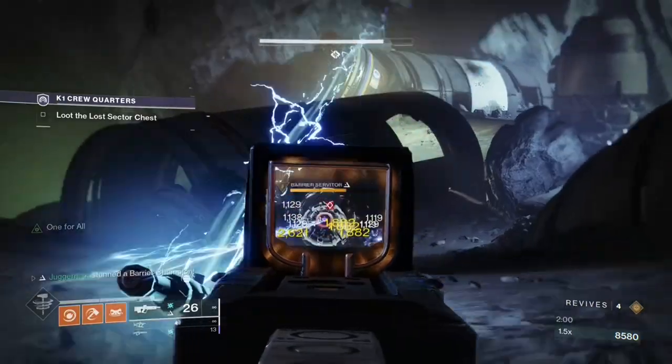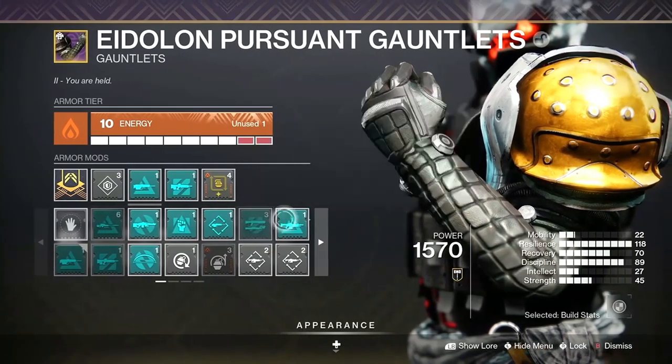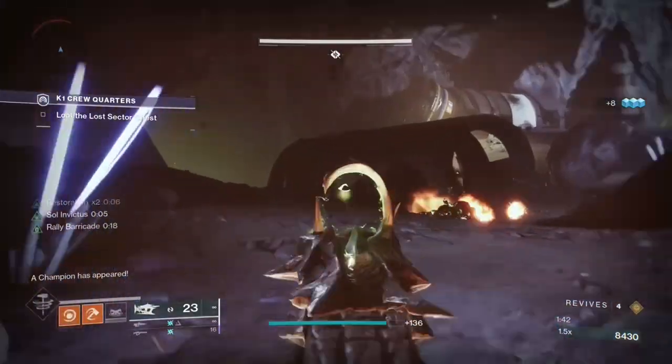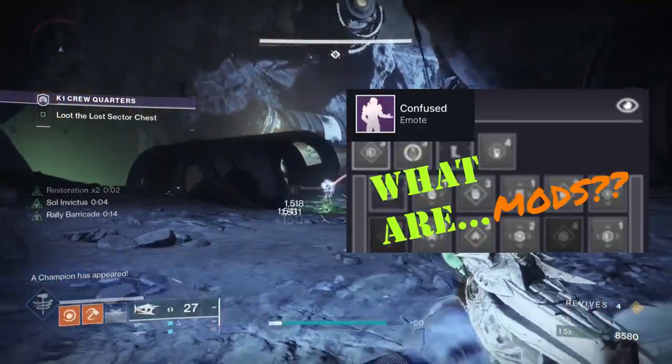In order to stop the barrier champion, you need two things. First, you need to slot a weapon mod on your arms to deal with barrier champions. This mod is indicated by the open triangle. If you want to learn more about the different kinds of mods in Destiny, check out our video in the description below.